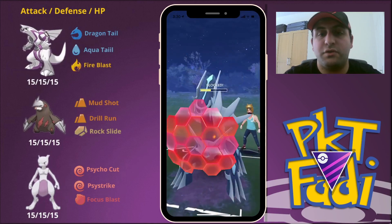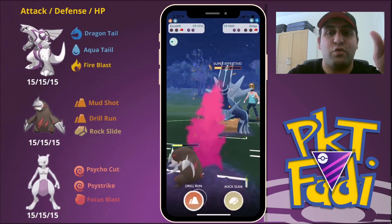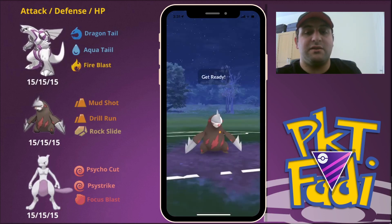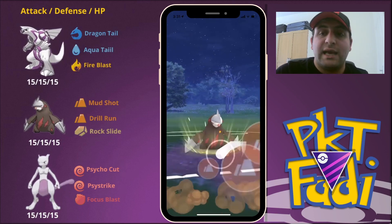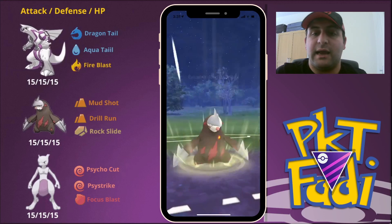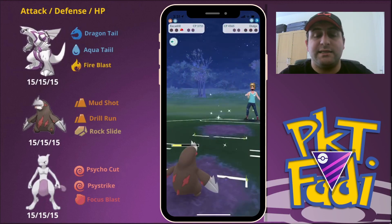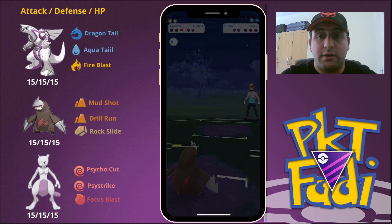So the first Drill Run goes through and is shielded. The great thing about Excadrill is it can get to those Drill Runs so quickly — it's crazy. We're able to get to the second Drill Run, which we do, and now my opponent's last Pokemon is going to be taken out. That is a very good first game — good game to my opponent.